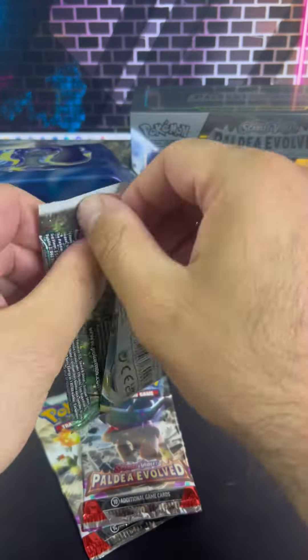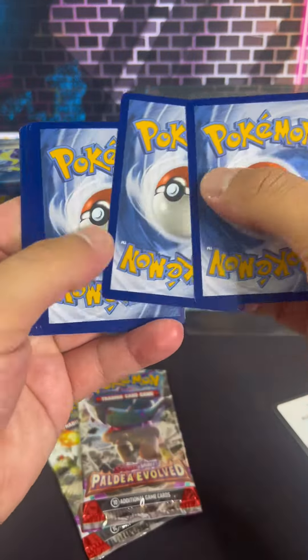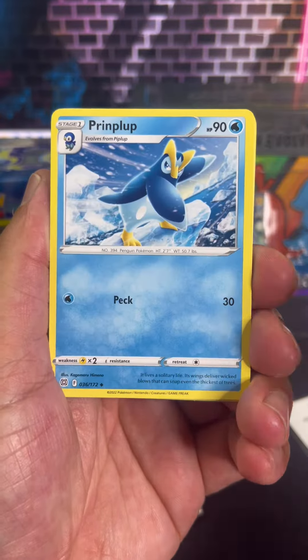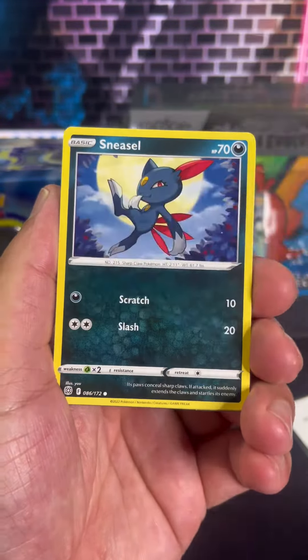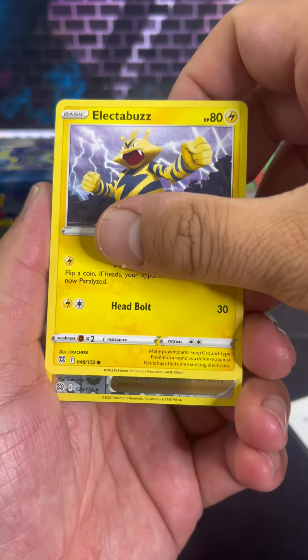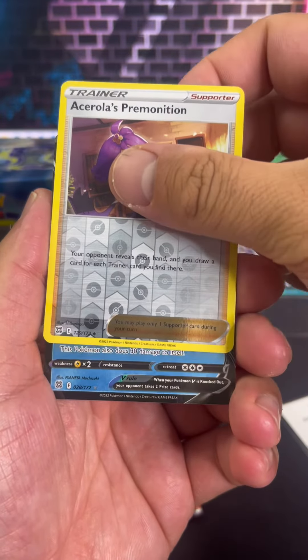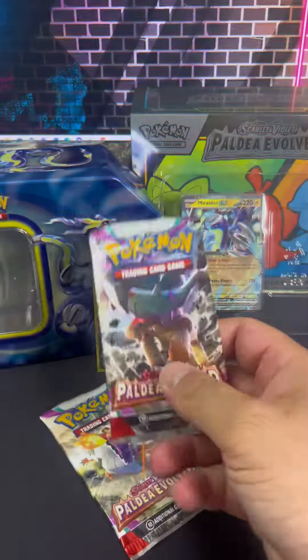On to Brilliant Stars. Brilliant Stars has been one of my favorite sets in the Sword and Shield era. Everyone can say Evolving Skies is the best set, but I honestly think Brilliant Stars is the best set — a lot of good hits, a lot of big pulls. Every time I open a pack I seem to get something out of there. And I probably jinxed myself a little too early — but look what we got, a Kingler V. I told you so.